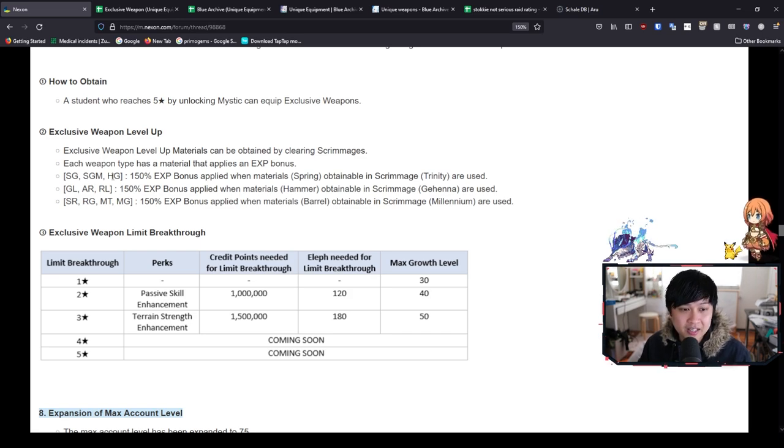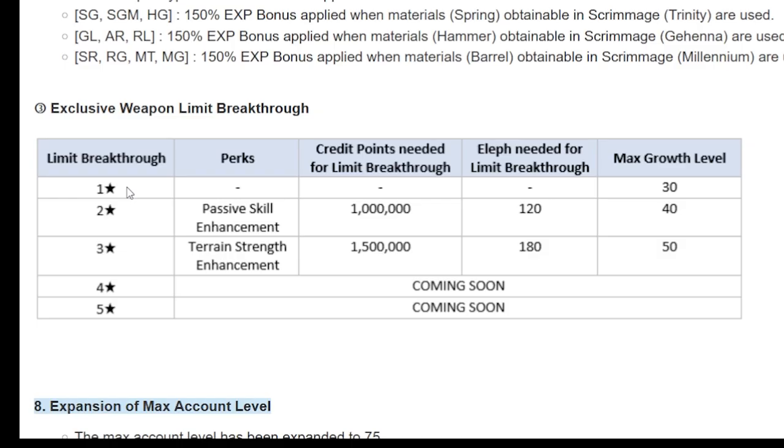So SG, SGM, HG — if you guys haven't realized it by now, these are names of weapons. SR is Sniper Rifle, MT is Mortar, MG is Machine Gun. Your exclusive weapon starts off as a one-star weapon, and it is going to have a max growth level of 30. You are then going to need to limit breakthrough to be able to get the different perks — for example, passive skill enhancement.